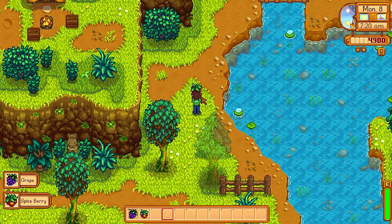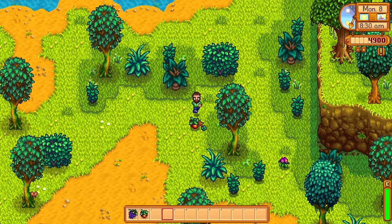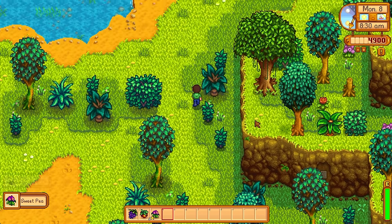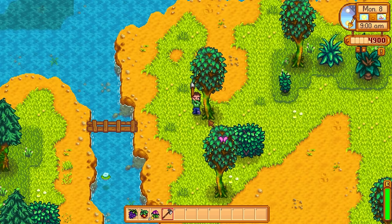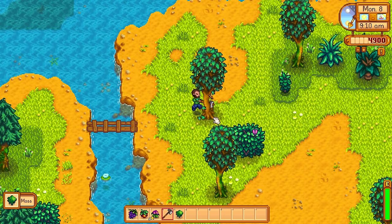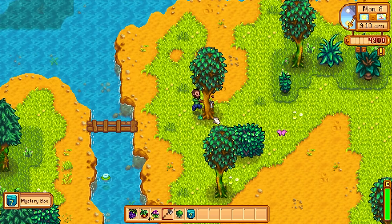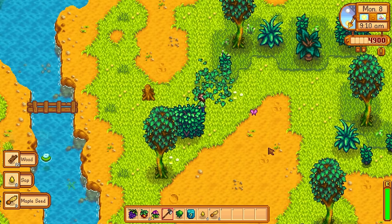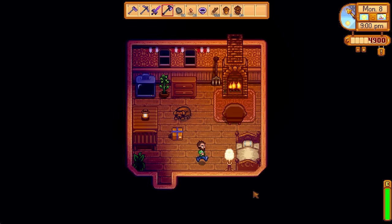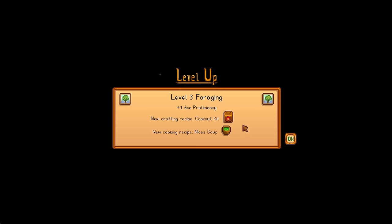Foraging has gotten some really nice updates. You now get the Cookout Kit at Foraging Level 3. This used to be Level 9 originally, and it kind of defeated the purpose because by the time you reach Level 9 Foraging on most farms, you already have the house upgrades. But now we can get it so early. And if you start on the Meadowlands Farm, you even start with chickens — you can cook up eggs every single day, which is great for early energy and health. The Cookout Kit is a huge game-changer.